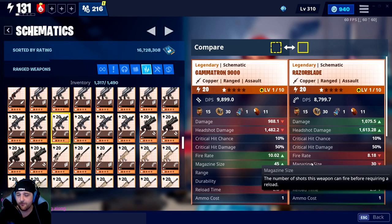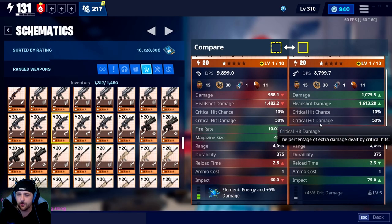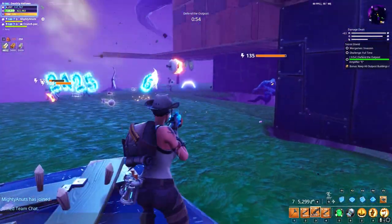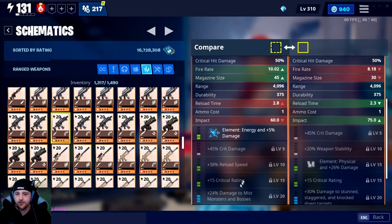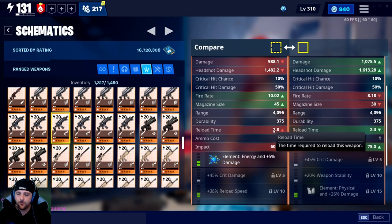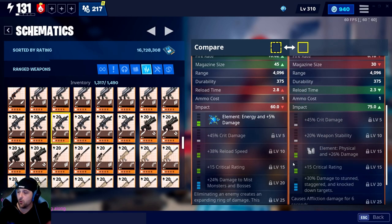The DPS goes to the Gamutron, with the Razor Blade losing. The Razor Blade does win with base damage and headshot damage. They have the same critical hit chance and critical hit damage. The fire rate is higher on the Gamutron at 8.8 on the Razor Blade. Magazine size is again higher on the Gamutron at 30, and you can see there is no magazine size perk on the Gamutron. The range is the same at 4096, and the reload time is slightly longer on the Gamutron with slightly less impact.